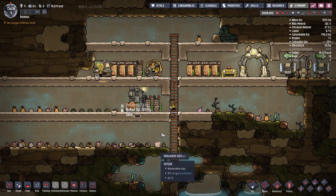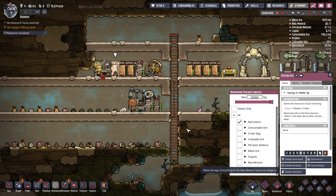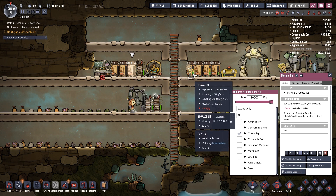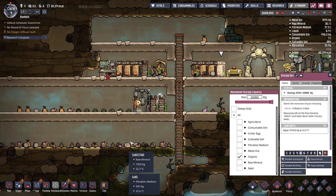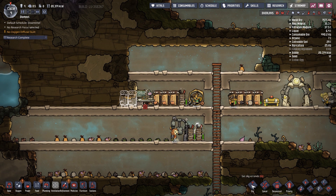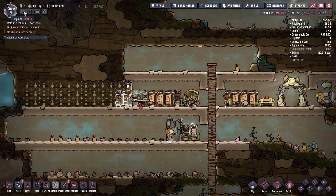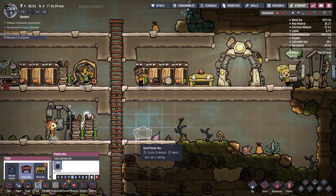Got to pick all this up. I'm going to pause it real quick. This will be consumable ore, critter eggs — that's fine — this will be filtration medium, this will be metal ore, and organically raw minerals and seeds.